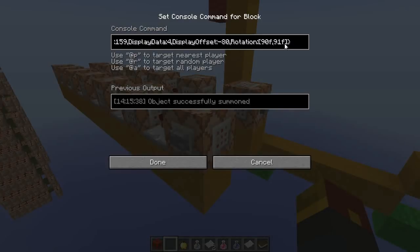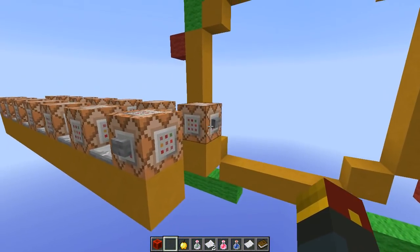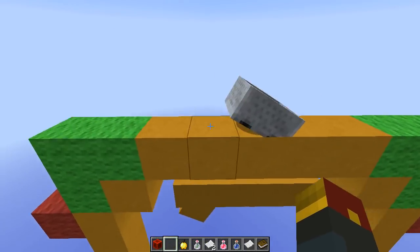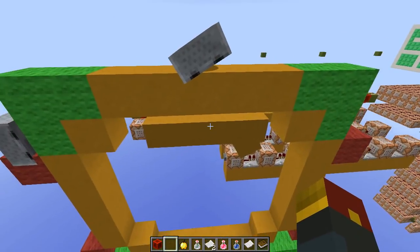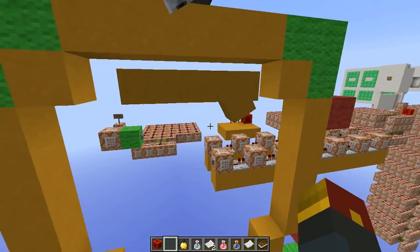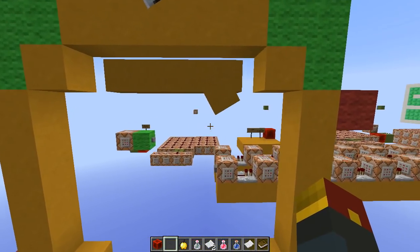If we look in this command block, you can see that the rotation of the cart is changed so that it can place things sideways. We even have an example right here of the cart being placed. Even though it's not on a rail or anything — no kind of track whatsoever — it is still placed on a diagonal, and you can use it to actually draw little shapes of blocks you normally wouldn't be able to.